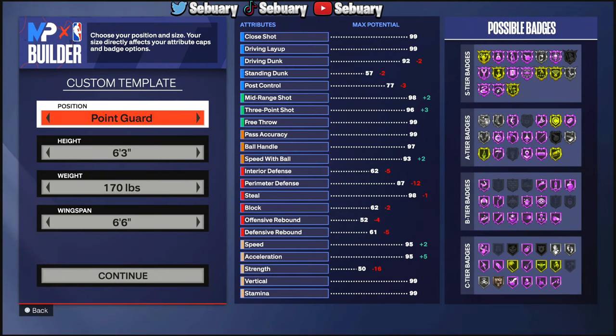First things first, if you want to be a comp guard, a good guard, or one of the best guards in the game, you're going to have to have the right guard build. There's no real meta guard build in this game — everybody has their own type. Today I'll be presenting my 6'3" guard build, which is a small guard, and I'll also be giving y'all a 6'6" guard build as well.